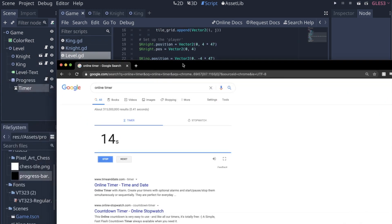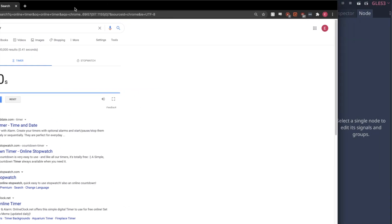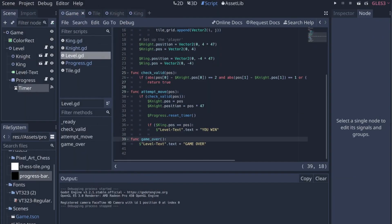Originally it was: you move the knight, then the queens move. But that was just impossible. I'm showing the timer because this was how far I got at the end of the first hour. I did have what I'd call a working game — there was a win condition where you could capture the king, and a lose condition where the timer would run out.